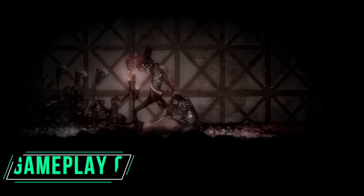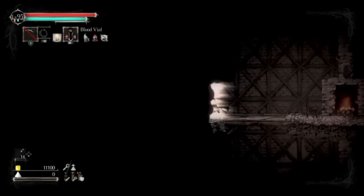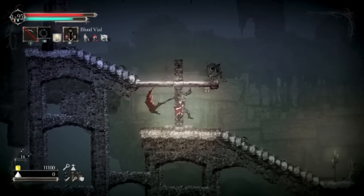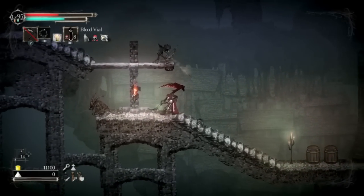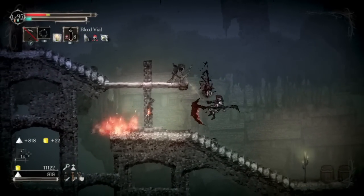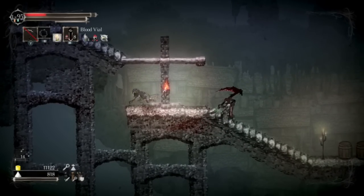Now let's bring in Lachlan for the gameplay section. Gameplay is where Salt and Sanctuary really shines. The easiest way to describe it would be that the game is essentially a 2D Dark Souls, but it is so much more than that. There is a lot of precise platforming that makes this feel like a fleshed-out 2D platformer, but the action and combat add a healthy dose of RPG mechanics, making it more than simply a 2D Dark Souls knockoff.